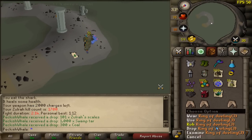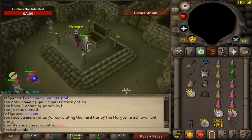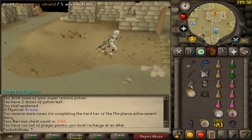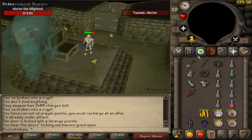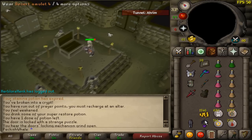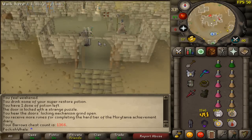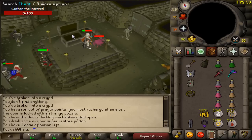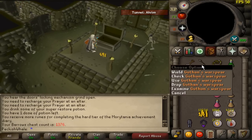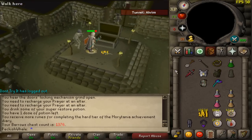Kill number 1700 — still no magic fang. The struggle! Chest number — probably a dry streak but nobody cares because we got an Ahrim's robe top. If I ever go harboring which eventually I will — doesn't matter, thank you for the armour. Chest number dry streak 12 — give me the elite clue score. Thank you for the nothing — it was so close to the item I needed. Good item though — thank you for the Verac's helmet. We'll take it.